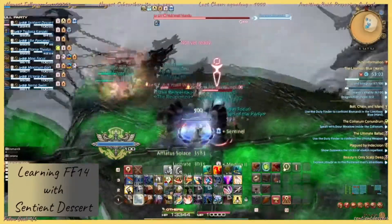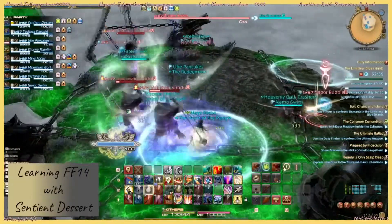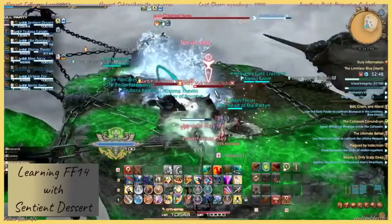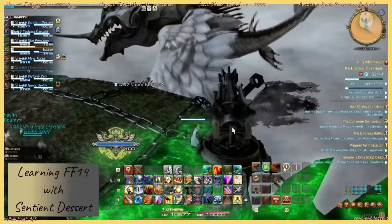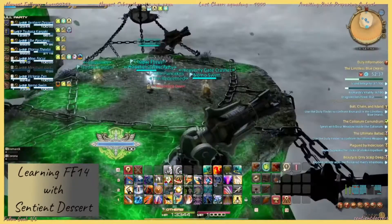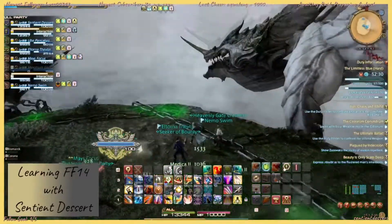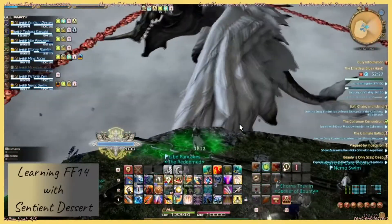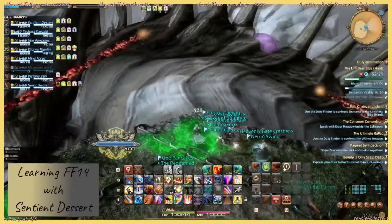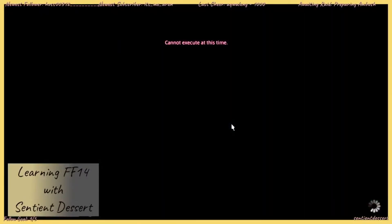We got a weather change. Vapor bubbles. We've got the dragon killers that are going to become active momentarily. It looks like Maximum Gort fell off the edge. It looks like somebody used the limit break to kill one of the adds. They just run up, you kill that, and that is the Limitless Blue.